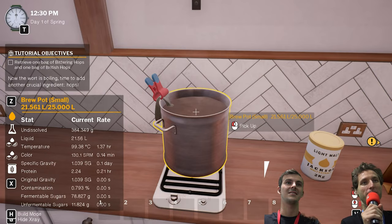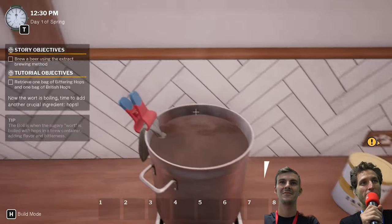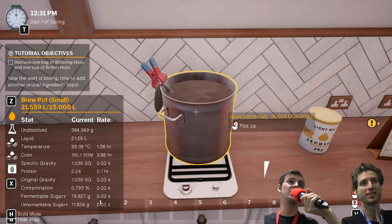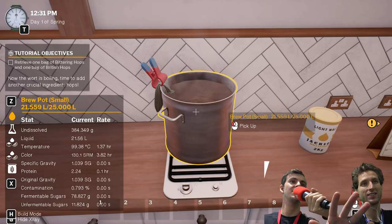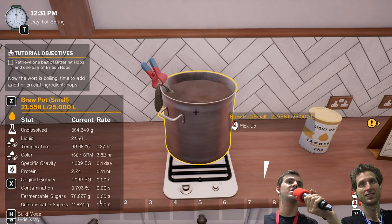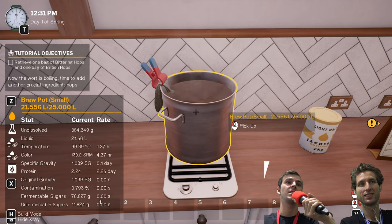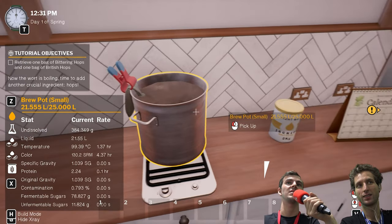We have a lot of statistics there — what are we looking for? I just wanted to bring this up to the boil, so I wanted to see the temperature increase. There are some other stats such as the gravity, which tells us the alcohol content. And then you've got some other things about the fermentable sugars color, and later on when we add other ingredients, we'll have stats like the actual ABV, and also bitterness and things like that.